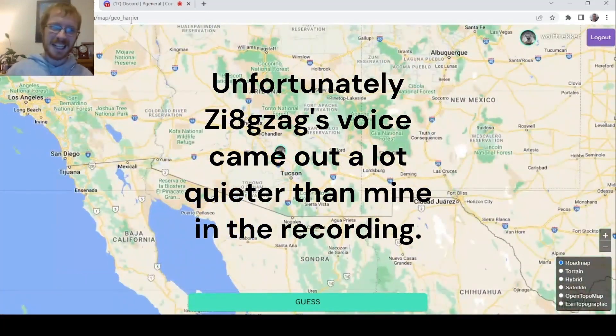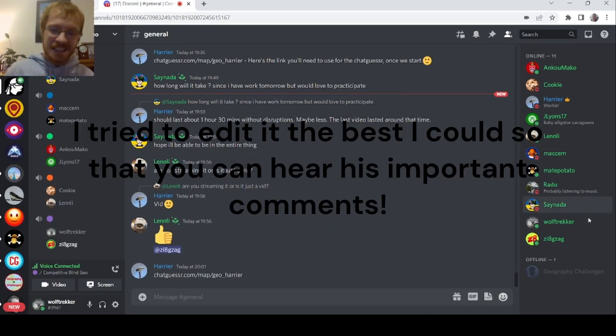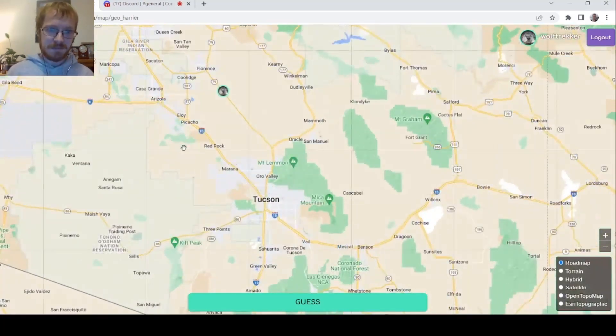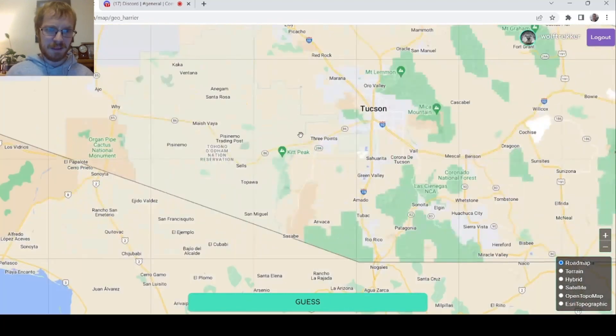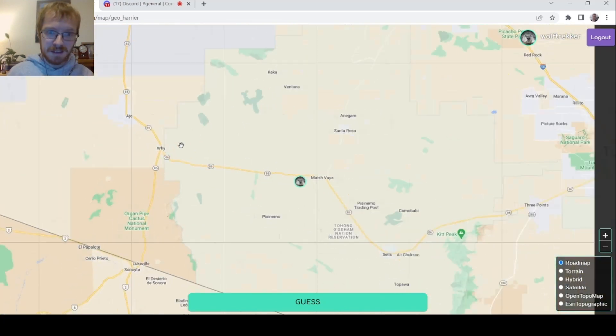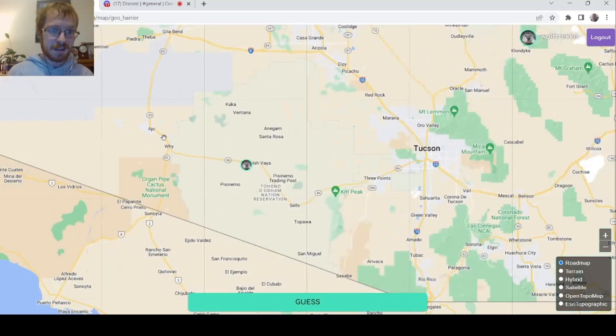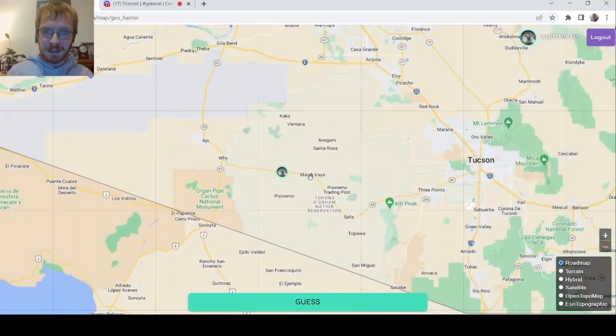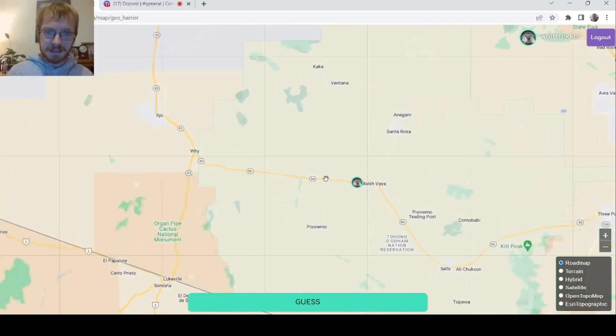Tucson — I'm in Arizona first, surely. Yeah, everything seems to point that way. Let's find that other town: Ajo. I can see it now — it's to the west of Tucson, quite far west, along the 85/86.